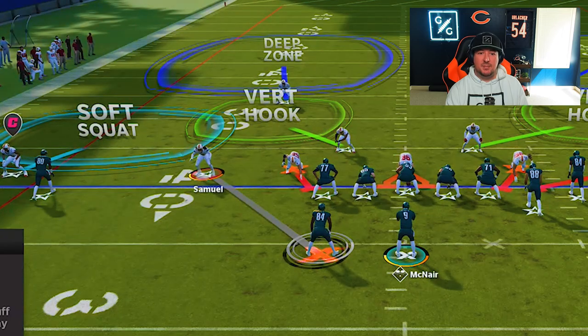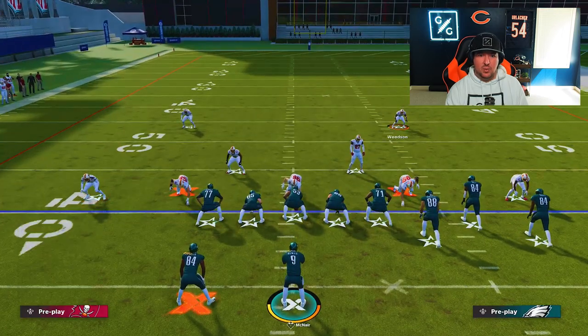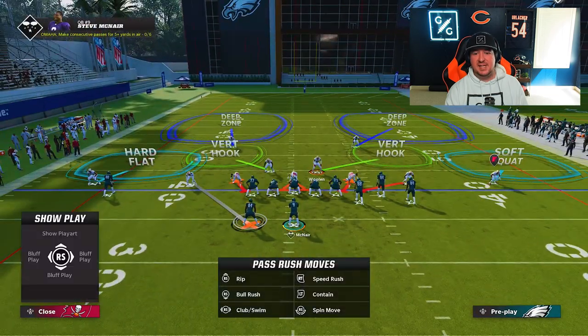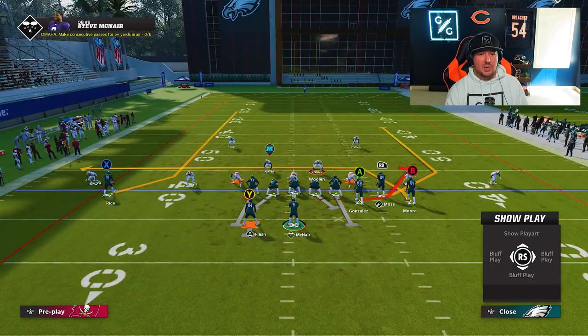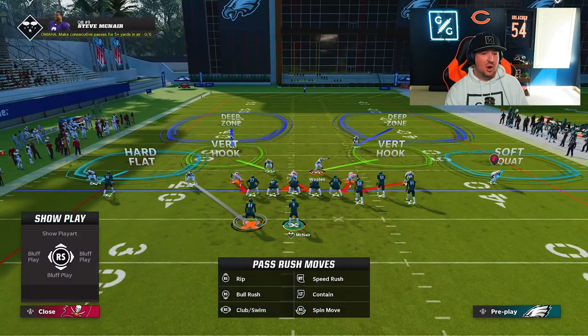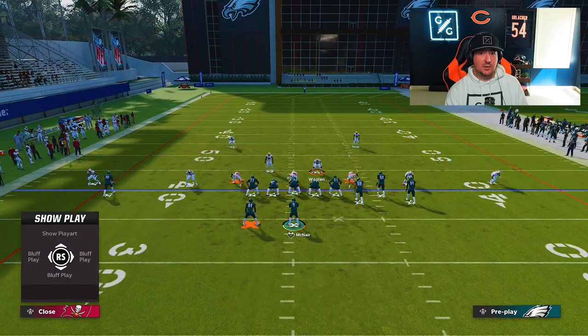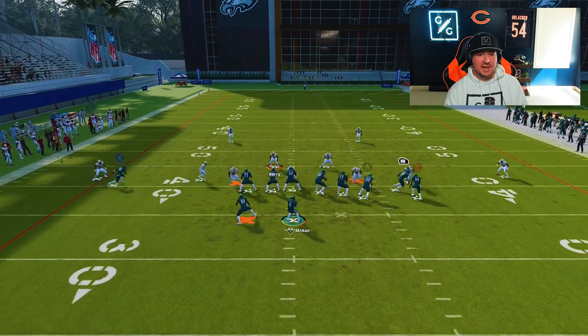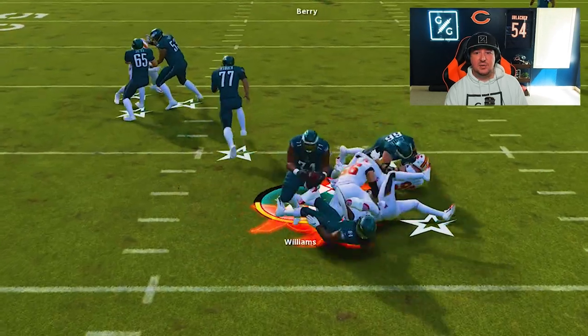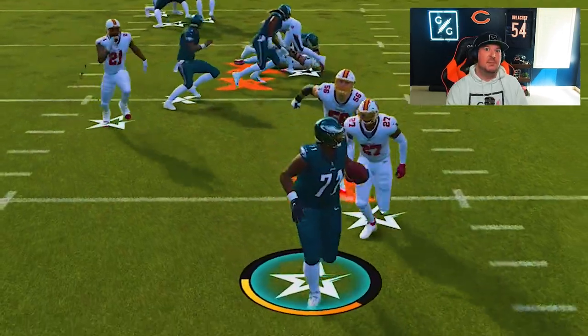And the same can be said of manning up the running back with the slot corner. Let's say that we think there is a pretty substantial chance they're going to block the running back. We have the running back staying in the backfield. Now we can play a hard flat on the outside of that receiver because if the running back stays in, he's going to match that receiver, allowing me as a user to now be deeper in the seam, help out on posts, on crossers, on anything else that I want —